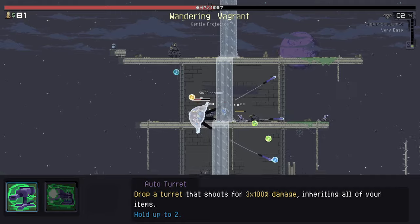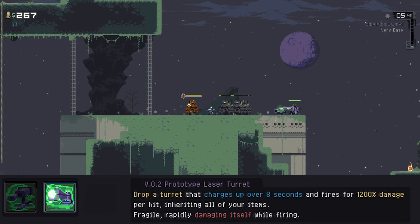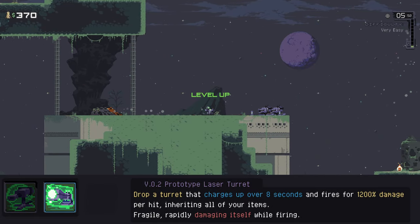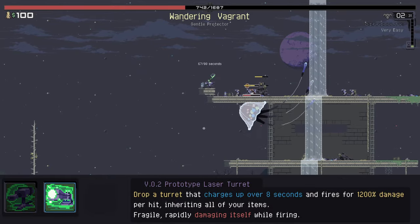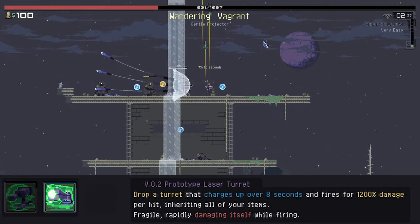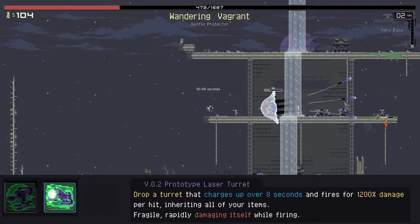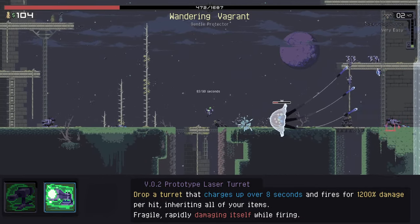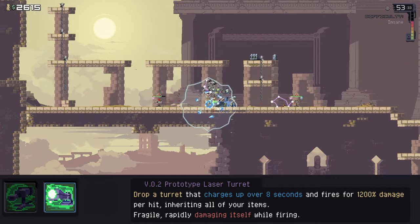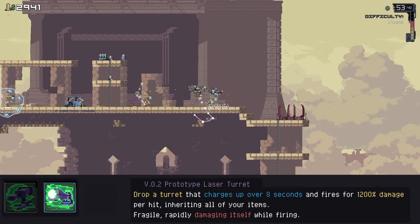Your special alt replaces the standard auto turrets with the V.0.2 Prototype Laser Turret. It also inherits your items, but instead of sitting and firing normally, it spends 8 seconds to charge before firing a huge laser, dealing tons of damage at the cost of its own health. Enemies can target and damage it just like normal turrets, and if it has less health as a result, it will fire less because it has less health to sacrifice before it dies. This can be much harder to use, as you'll need to defend the turret instead of it defending you, but getting it off fully is basically a guaranteed kill. It's unlocked by acquiring a beam drone — found by combining 3 laser drones, the same way Handy does for the golden drone.